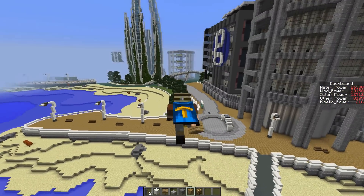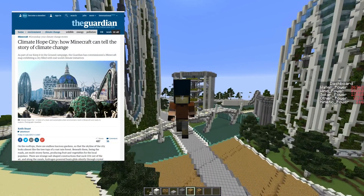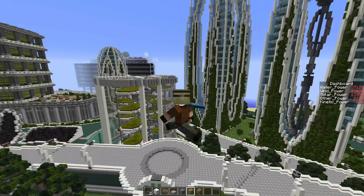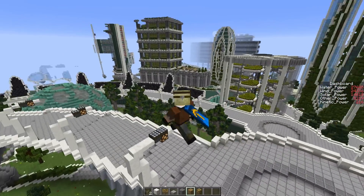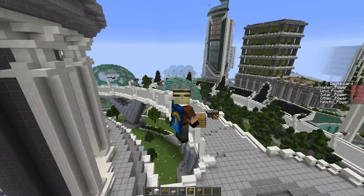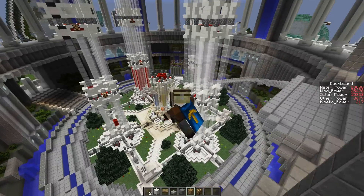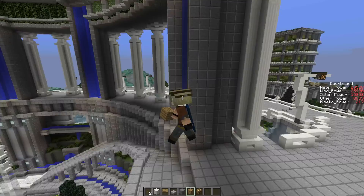Hey guys, and welcome back to Climate Hope City. This is a little project I've been working on for the last week or so with a couple other people — Blockworks, who built this, and The Common People, whose brainchild this kind of is, as always. My involvement is really that I've built the power grid that this city actually uses. Basically what this is, is a city of tomorrow that shows, using existing technologies, what a city of the future could possibly look like.